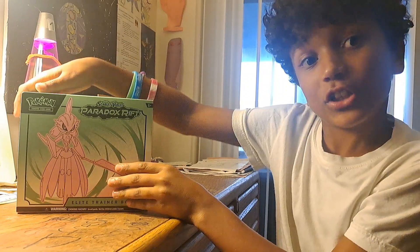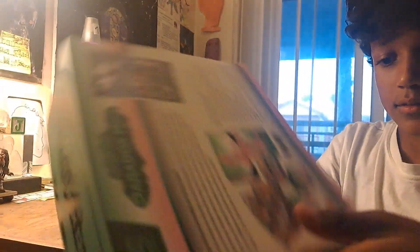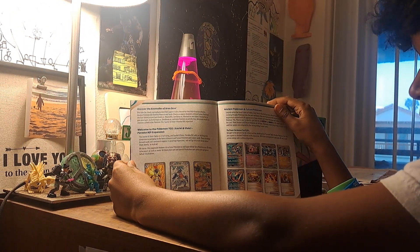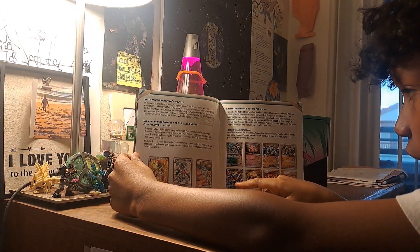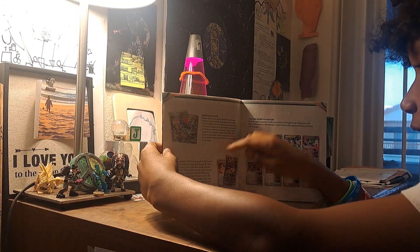And here, now it's open. So let's get this open. First we have the checklist, and ooh, look at the inside of this. First I'm going to look through the checklist — I'll give you a little Paradox Rift checklist look through. That Roaring Moon card is the card I'm hunting for, okay guys? It's the rarest card you could get in these sets.